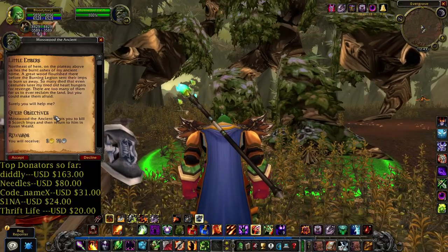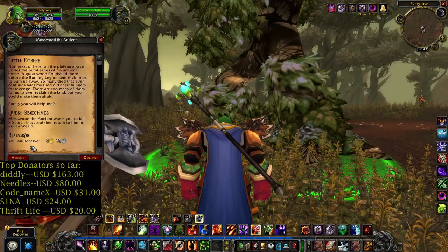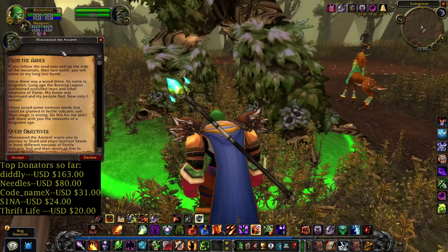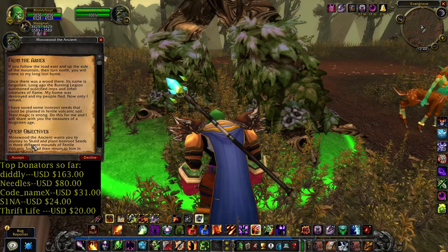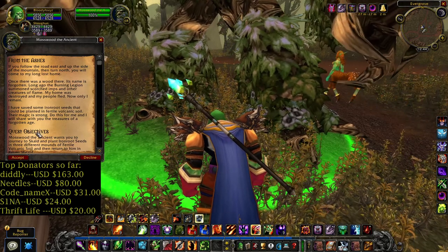A little embers — we need to kill 8 Scourge Imps. From the ashes, we need to plant Iron Root seeds in 3 different mounts of fertile volcanic soil.